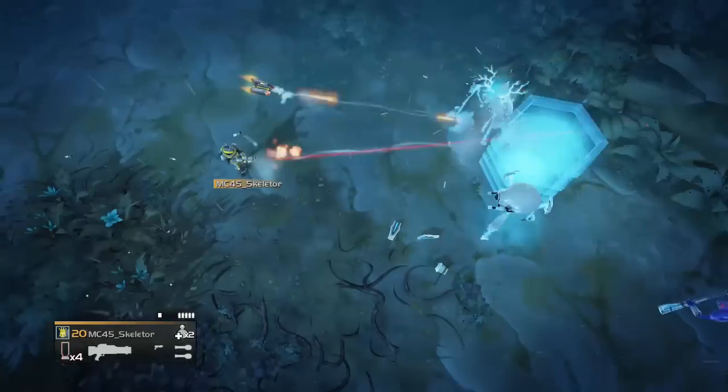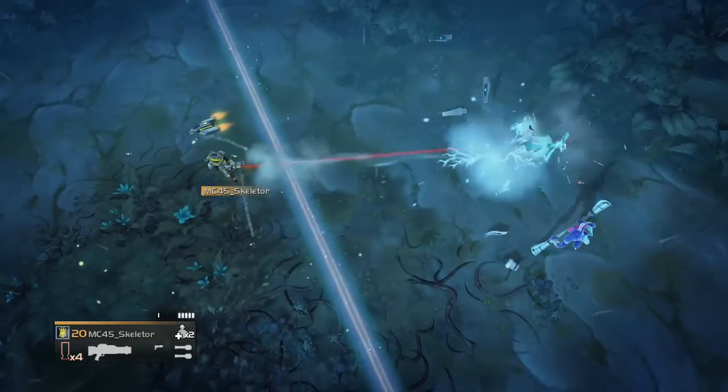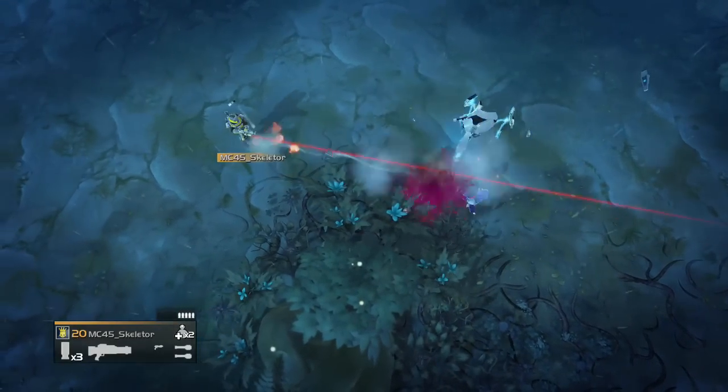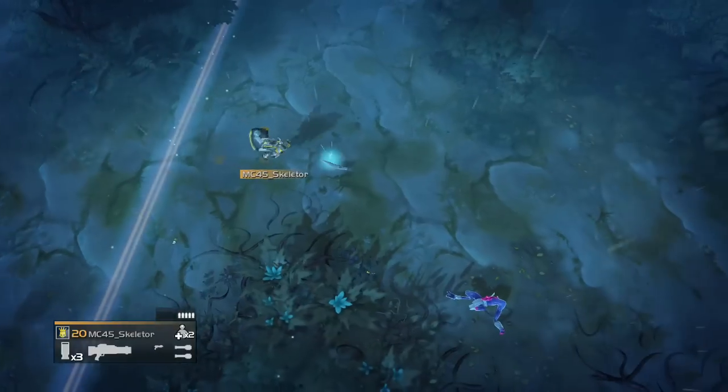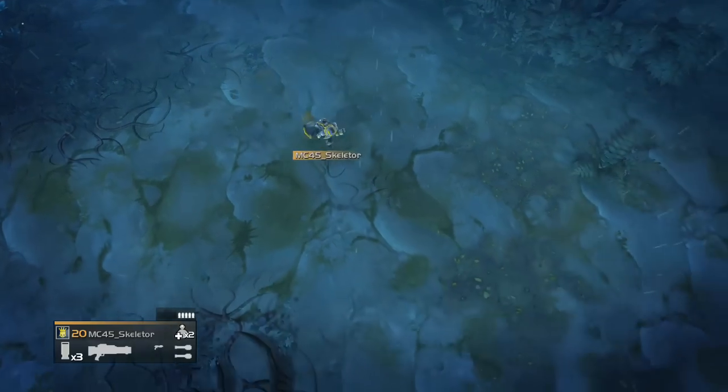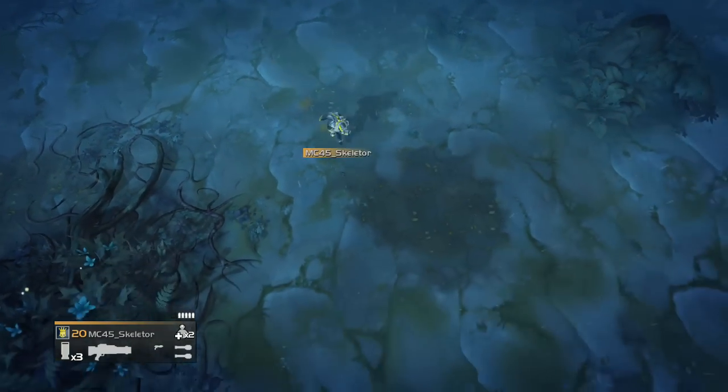Well, let me tell you, they cannot survive a rocket to the face — in fact, they can't even survive a rocket to the side. These guys die pretty easily. They will die, especially if it's a rocket, because if it's a rocket, it's most likely coming from one of your teammates, in which case it's gonna kill you because it's probably anti-tank or something like that.